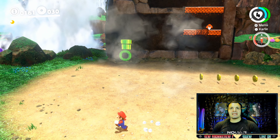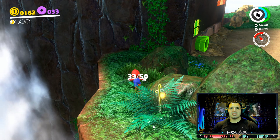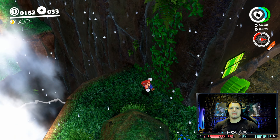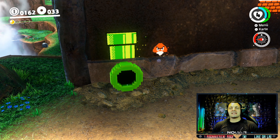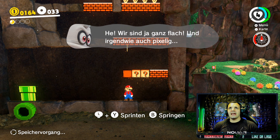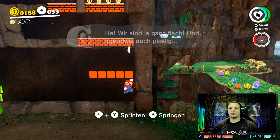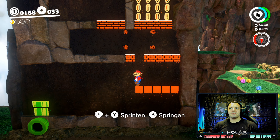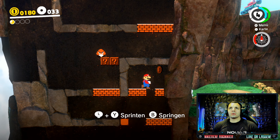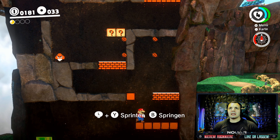Jetzt kommen wir zu was echt Geilem bei Mario Odyssey. Erstmal holen wir uns natürlich hier noch die Purple Coins, die hier noch rumliegen. Das ist dieser 2D-Effekt. Es ist göttlich - ich liebe es so sehr. Wir sind ja ganz flach und irgendwie auch pixelig. Das ist Oldschool, nennt man das. Ich habe hier so eine Zwangsneurose - ich muss ja alles holen und kaputt machen. Das ist seit meiner Kindheit eingebrannt.